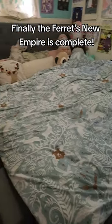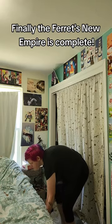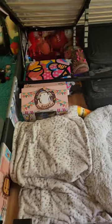Finally, the Ferret Empire is complete. Mochi and Nugget are going to be busy putting all the rest of the toys away. Let me show you how this works. There's a handle at the bottom that you pull to lift it — don't judge my face, I'm still tired from yesterday. And while it's a little bit heavy, once you lift it, it stays, and you're good.